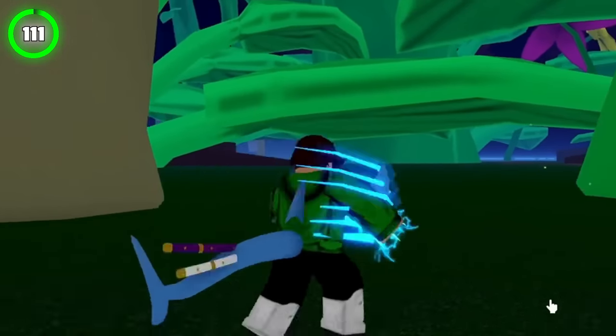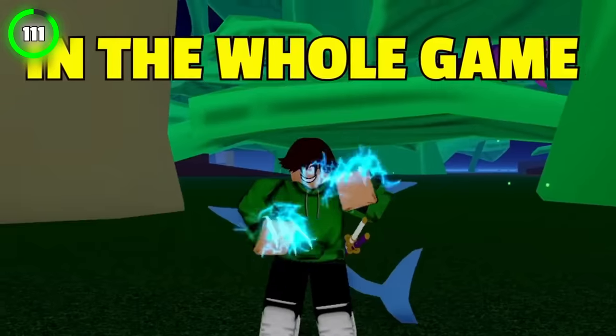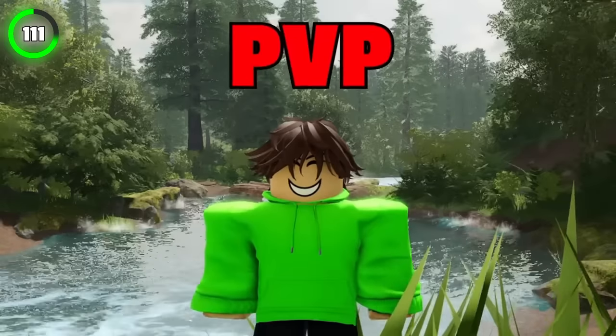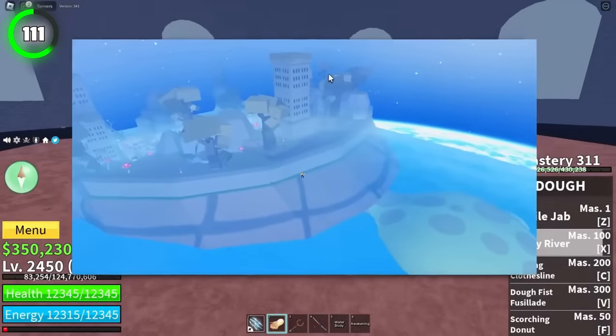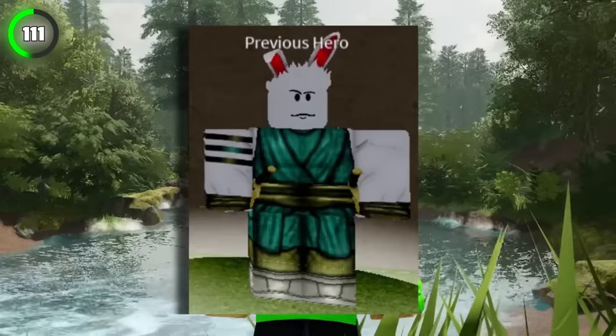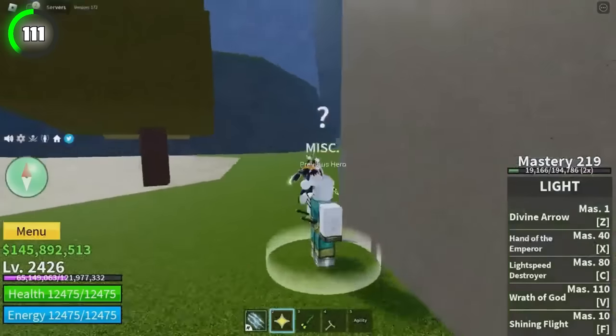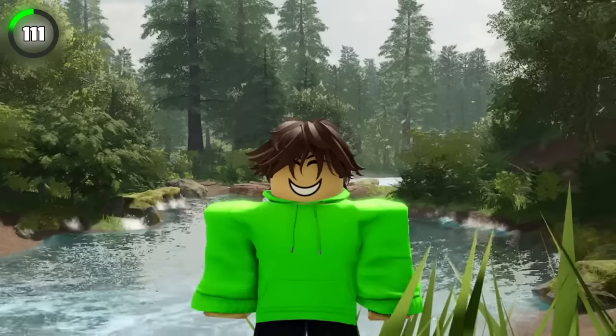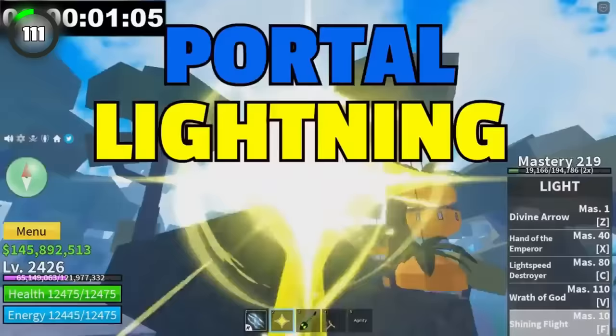Everybody knows that the Electric Claw is one of the most superior fighting styles in the whole game, mostly because you can use it for grinding as well as for PvP. But you need to upgrade it by going to Turtle Island in the third sea and starting a quest from the previous hero NPC. You'll have to get to the mansion in under 30 seconds — simply use a portal or lightning and get over there in just seconds. However, this one's not for total beginners.